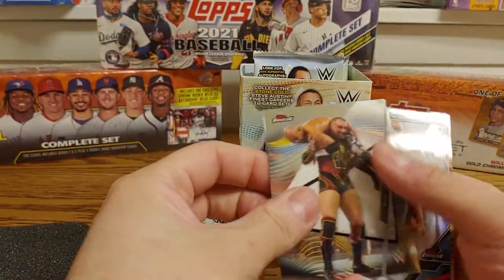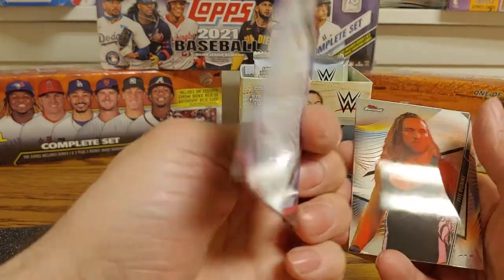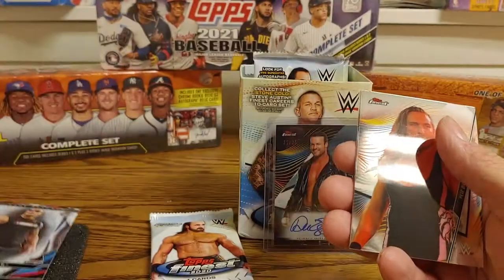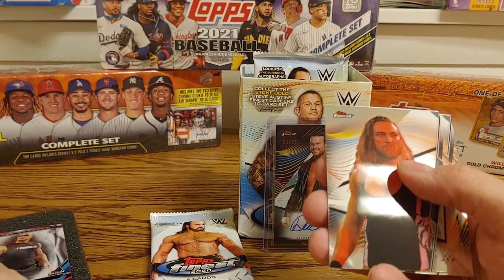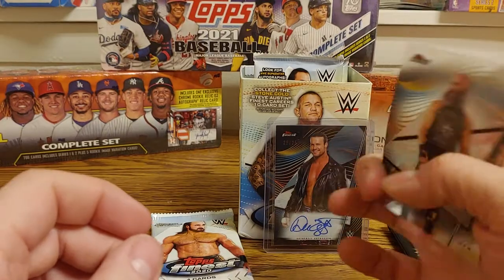We got Mojo Rawley, a Finest Returns Rock — anytime you can get The Rock on a card it's pretty awesome — Pete Dunn, and Tommaso Ciampa.